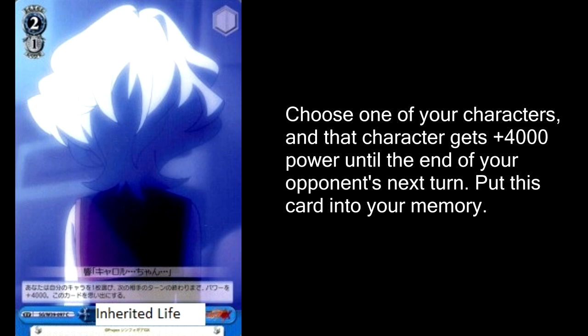The last card we'll be looking at today is Inherited Life. Choose one of your characters and it gets plus 4,000 during your turn and during your opponent's next turn, then this card goes to memory for 1 stock. For 1 stock this card's a little bit crazy, because not only do you get 4,000 for two turns, but it also goes to memory so it doesn't mess with your deck consistency. Some people might argue a backup would be a lot better, but I disagree — during your opponent's turn is when all of your characters get their biggest power spikes, and I think it's more valuable to have something that can step over your opponent's cards during your turn. You could splash this into green with your clock kicker Kilika, into red with your damagers, or for the first time in Symphogear history, into a mono blue viable deck.